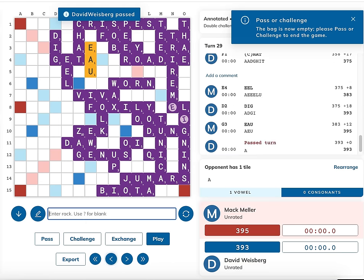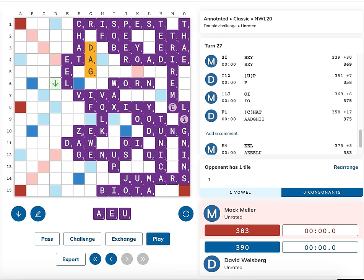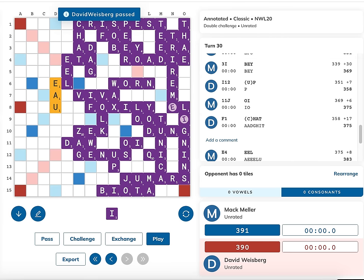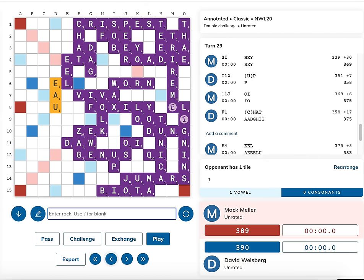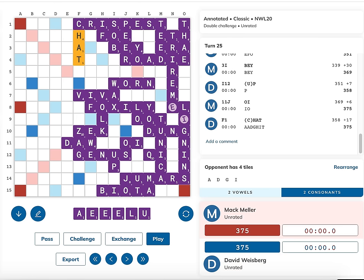David's best option after EEL is to sacrifice a couple of points by playing DAG for 15 instead of 18. He blocks my higher scoring out, but I can still go out with O and AL - after getting two bonus points from David's unplayed A, I win by a single point, 391 to 390. So after CHAT, I absolutely must find either UTE or EEL to win the game - certainly doable, but also certainly very tricky. In any case, that establishes why CHAT and CHAD do not win this game for David.